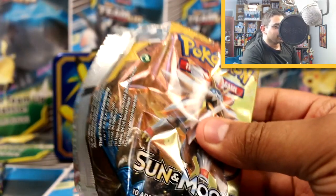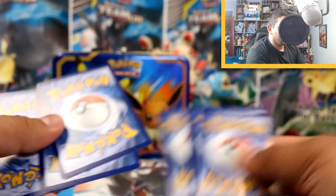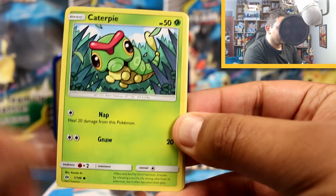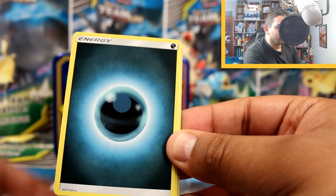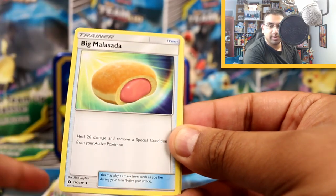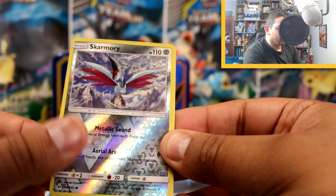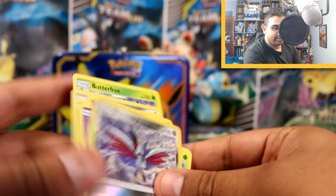Okay, Sun and Moon base set next, which is actually quite a boring set. New card trick — alright! We've got Skarmory, Caterpie, Sandygast, Roggenrola, Cosmog, Darkness Energy, Hypno, Big Malasada, Steenee, a Skarmory Reverse, and a Butterfree! That's so cute — such a nice Butterfree, reminds me of that Butterfree episode from back in the day.